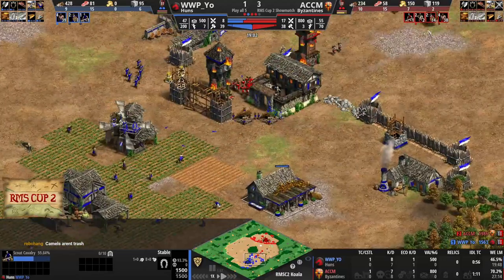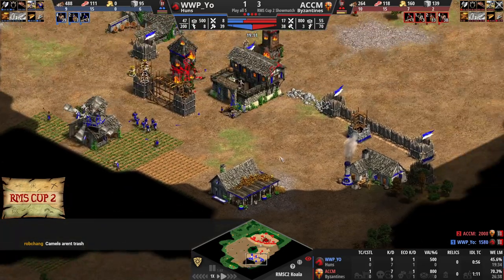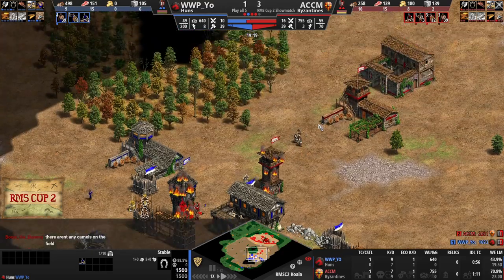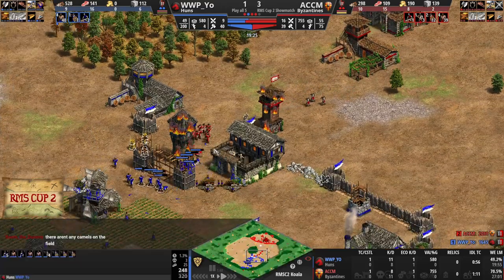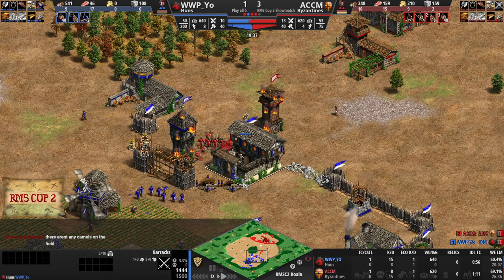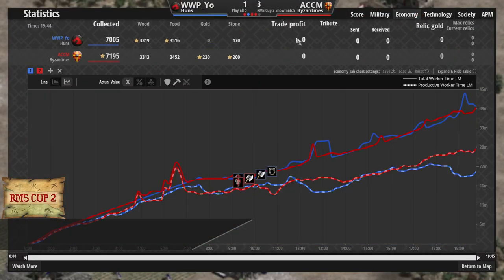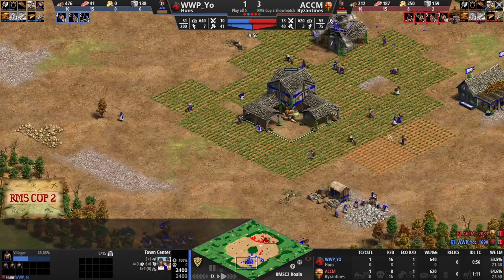Yeo is going for some scouts, but ACCM has actually queued up some more Spearmen of his own. Free Town Watch alerting ACCM to the fact that his opponent is going for those scouts. Need something to help out those Skirmishers, which have plus one, plus one, by the way, as do Mr. Yeo's. Both players have a villager kill so far, but ACCM's still working with the lead. Economically, ACCM is a little bit ahead in terms of resources collected, especially when it comes to gold, as Yeo has not collected a cent of gold.